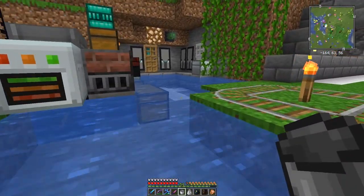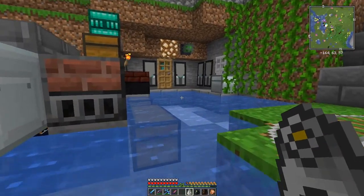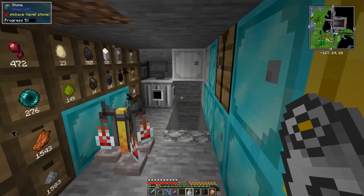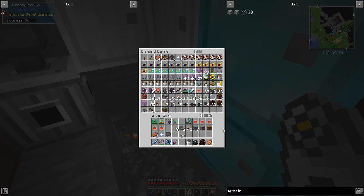Fantastic - didn't know that actually. I was just reading the wiki and thought let's have a look. So we got the captain of the raiding party - that's the one that gives you the Bad Omen. So now, I've got some stuff prepared here that I was going to look at.